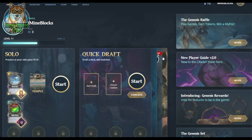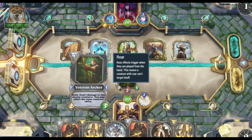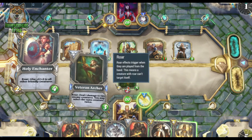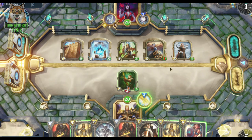Gods Unchained has excellent player mechanics and special events like the weekend ranked constructed, where you can earn additional card packs. They also did Blessing of the Gods, where players earn Gods tokens by playing every week. There are multiple ways to earn with Gods Unchained, and then there's The Forge, where you can fuse cards and sell them in the marketplace.